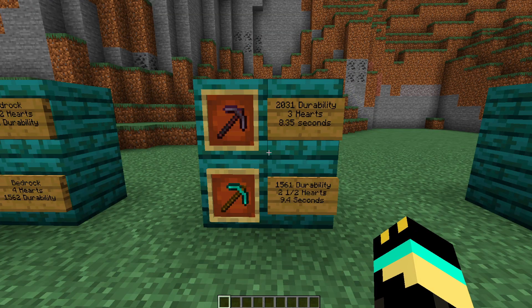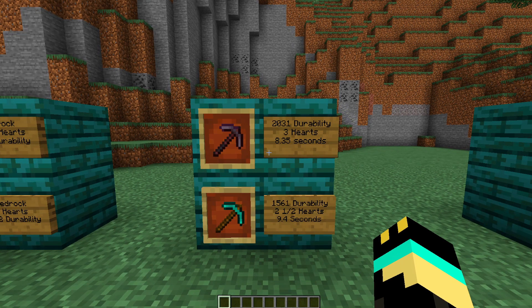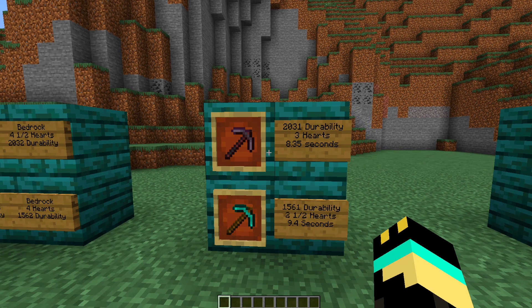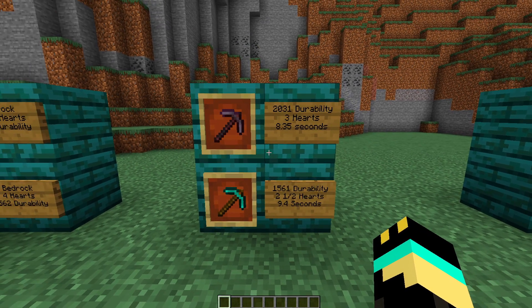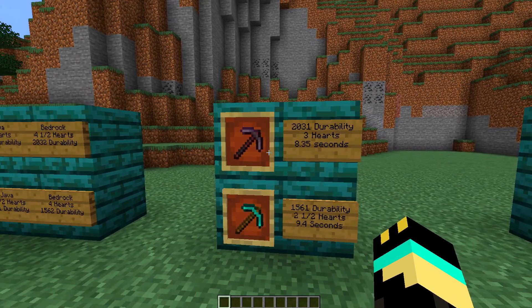Moving on to the pickaxe, which is actually more of a viable weapon than I would have anticipated. I didn't realize it did three hearts of damage, at least the netherite one does. The durability is the same story. The netherite pickaxe does three hearts of damage, and the diamond pickaxe is two and a half, which makes it much more viable as a weapon than I would have anticipated. It does take two damage for every one hit you get in, so it's not efficient, but if you're panicking, it's not actually a terrible maneuver.